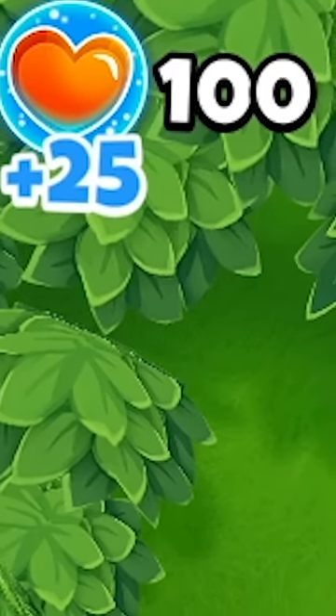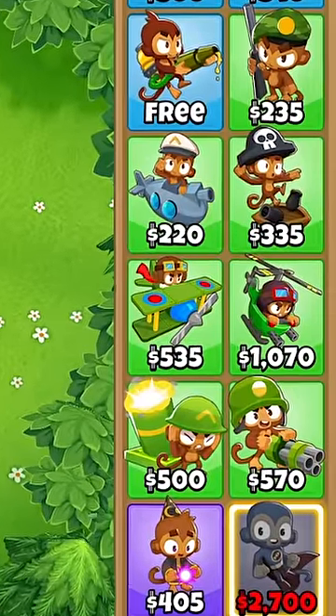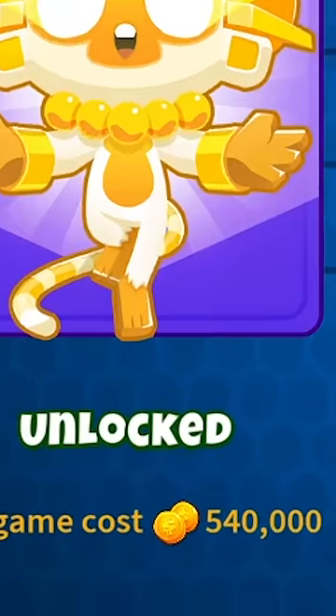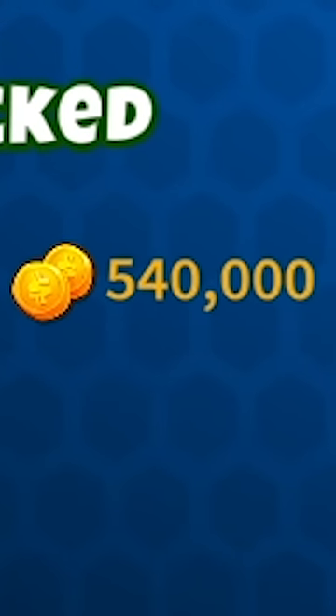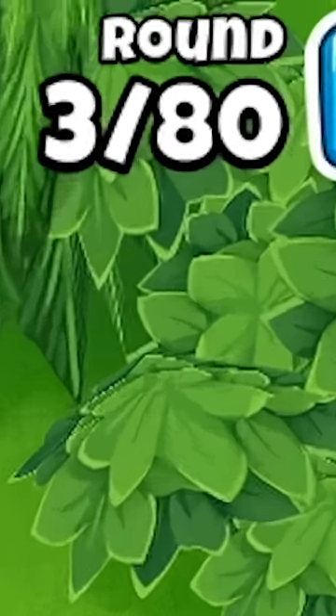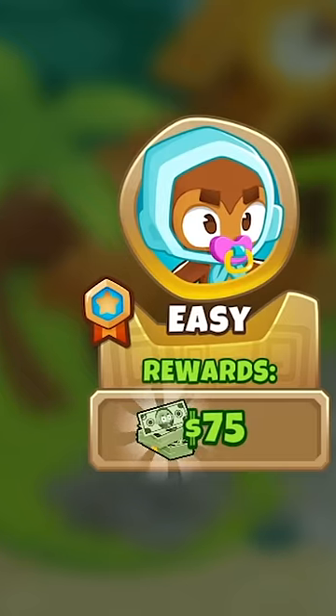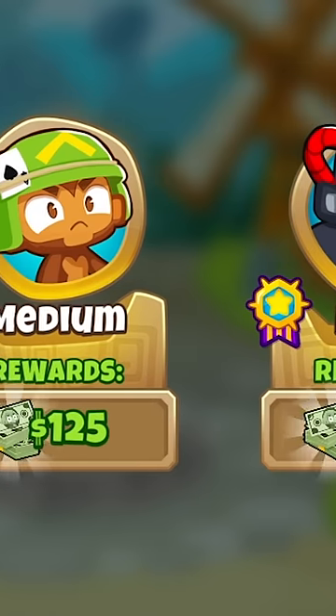On Hard, you only have 100 lives, unless you're playing on Impoppable or Chimps. Everything costs 8% more, meaning a True Sun God Temple is $540,000. The balloons are now 15% faster, and the game ends at round 80, unless you're playing on Impoppable or Chimps, which then is around round 100. I hope this helps you decide which difficulty is right for you.